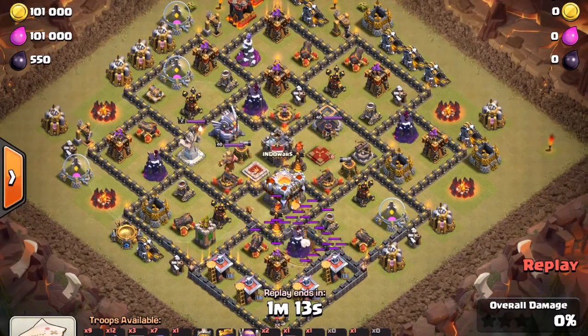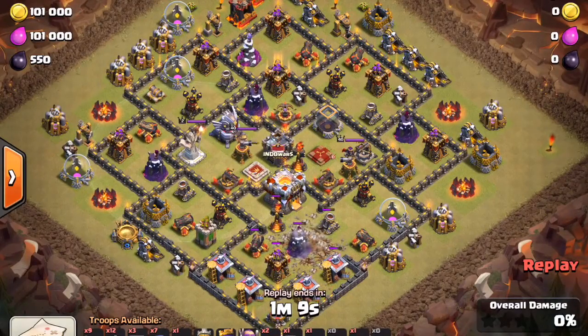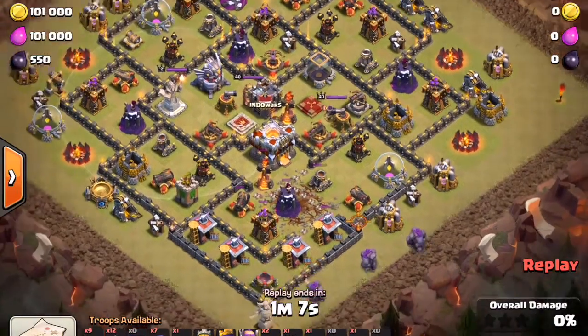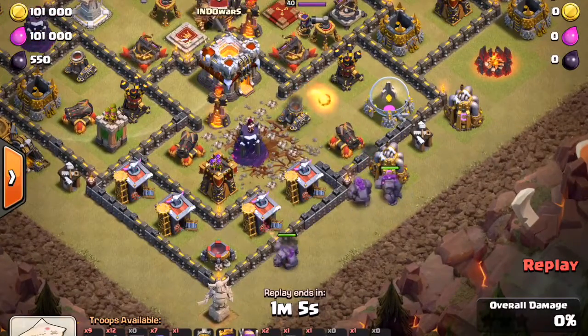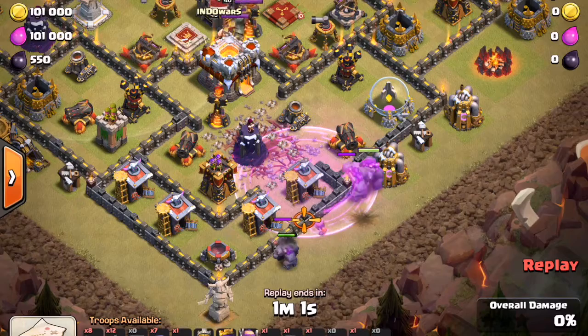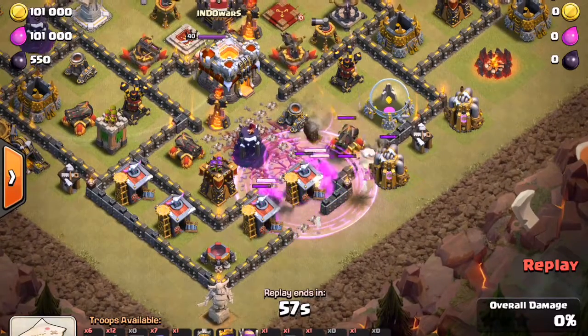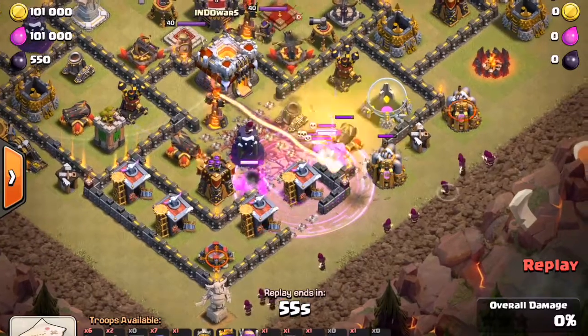My buddy Nick is gonna be dropping four earthquake spells down to open up that big compartment to the Town Hall. He's using three golems it looks like. Rage coming down. Let's see if we can see the Eagle artillery yet.